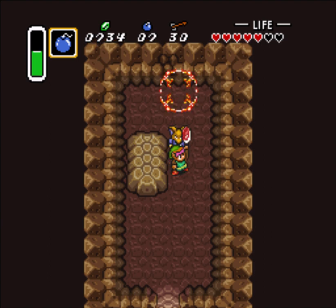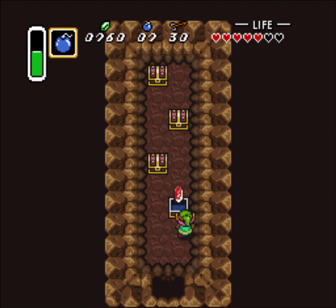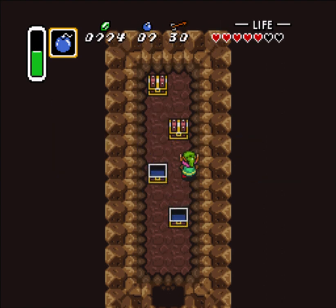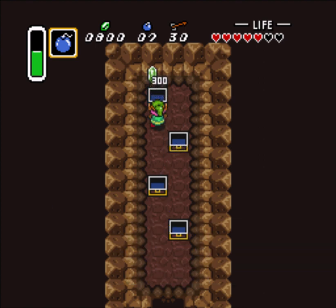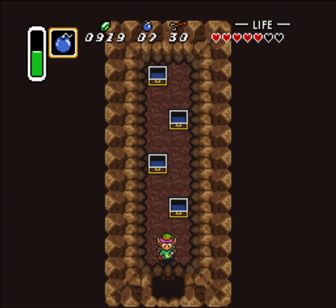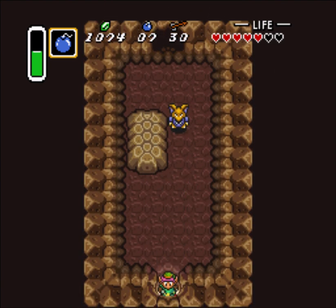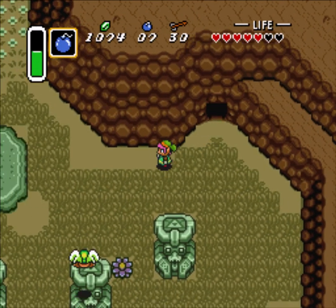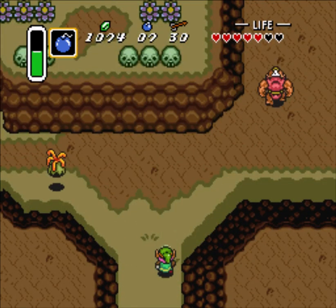Money. Map of Hyrule Castle. A big key of Eastern Palace. And money. That was like a 2 out of 10 hype. Would not hype again.